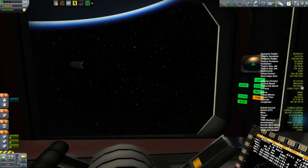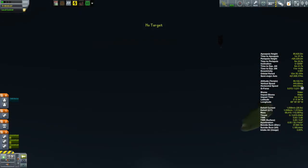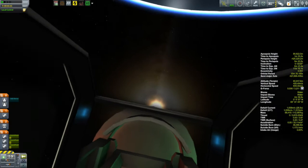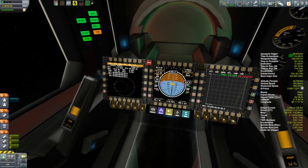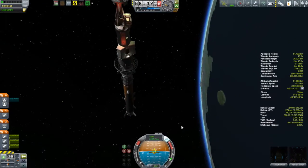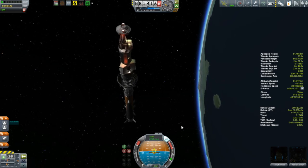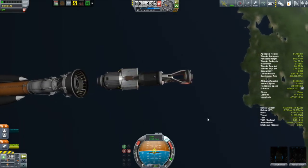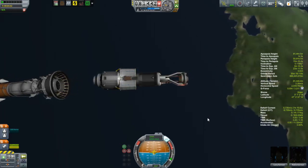It's got a great attachment point at the front for 1.25 meter parts and comes with a special scaffolding structure. I have a docking port at the front - it's a brilliant cockpit. I have mixed feelings about the B9 Aerospace mod because with 1.0 now out and the improvements to space plane and aerodynamic parts, so much overlaps with what B9 does. But B9 comes with so many cool parts like this cockpit that there's just no equivalent for it. So I'll have to put some thought into whether I'm going to incorporate B9 in my 1.0 campaign.